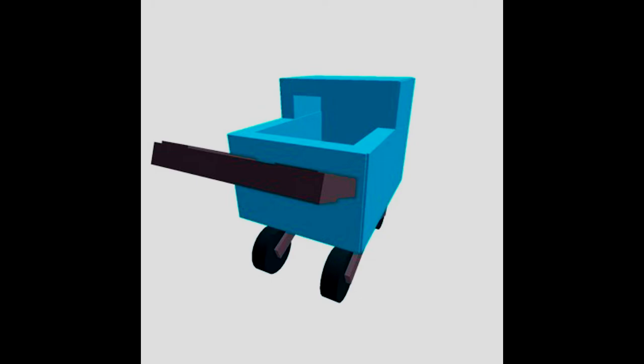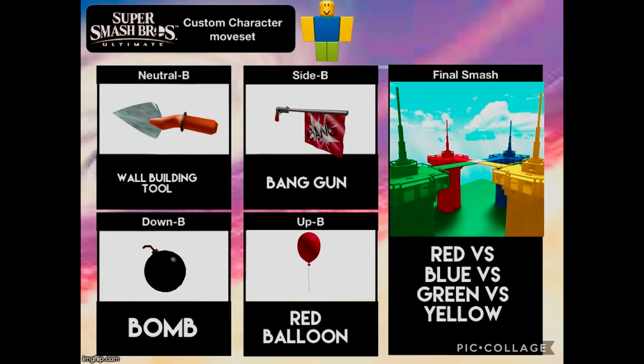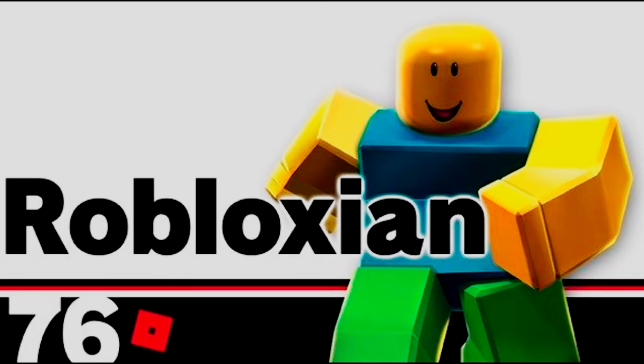For the final smash, it would use Red vs. Blue vs. Green vs. Yellow — it'd just launch the opponent into one of the towers, any of the four towers, and then all the other teams would start attacking it with rocket launchers, bombs, and slingshot things. Then the tower would collapse onto them and shoot them out afterwards.